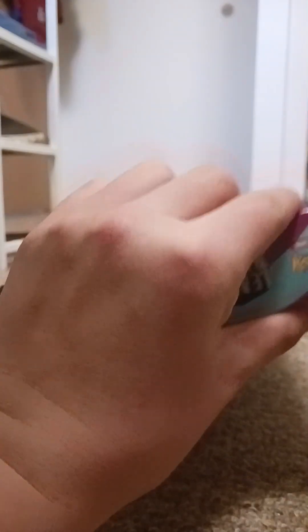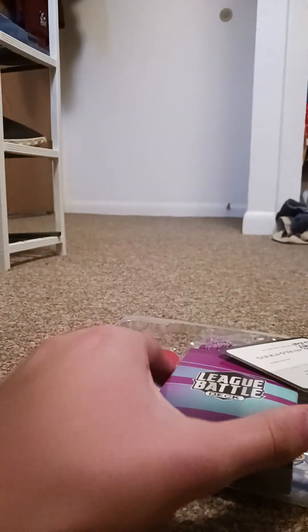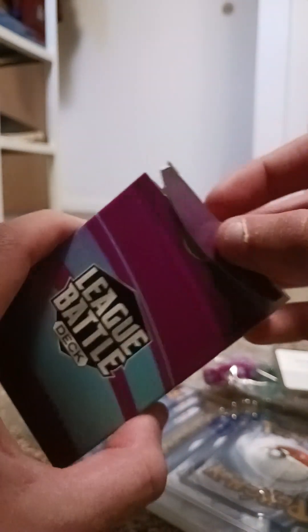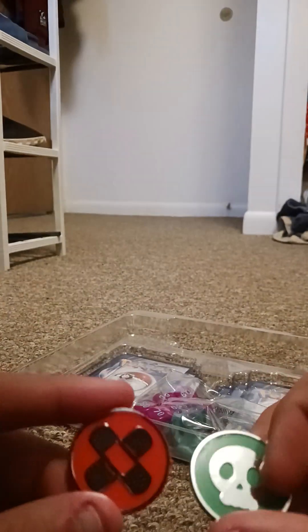Let's open it up and see what's in there. This thing's so easy to open! What's in here? Oh, pretty nice! Any booster packs? Oh my God, there's like hundreds of cards in there! Holy crap! So we got a Band-Aid coin, and we got a skull, and we got some dice. Woo-hoo! These are nice.